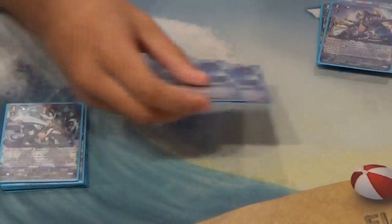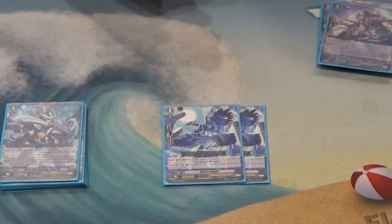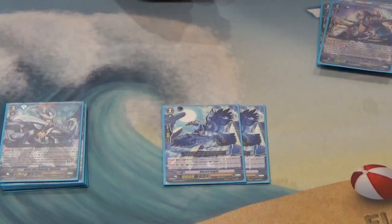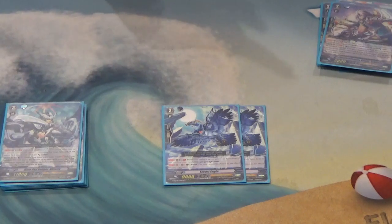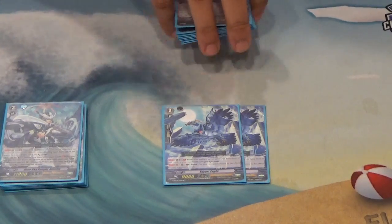Then we have one of the Eagles. It has Resist, so it cannot be targeted by your opponent's card effects — it's essentially anti-control, anti-Link Joker, anti-Deleters. Deleters can't target it, Starvaders can't target it, Messiahs can't target it. Granblue cannot target it either. When you're in Brave, he's a 10k shield. Your opponent cannot directly target it, though if an effect says 'you choose,' that may be a different case.